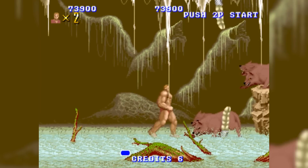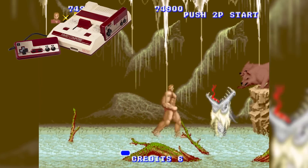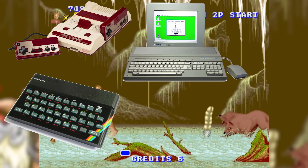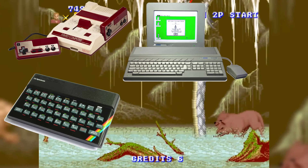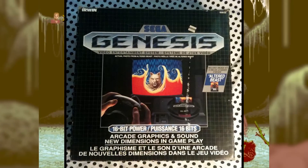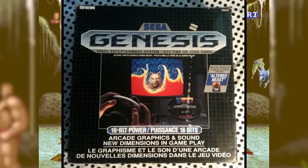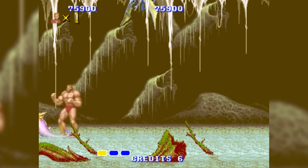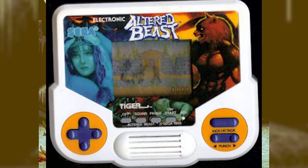The game was ported to a variety of different platforms — PC, Famicom, Atari ST, ZX Spectrum, DOS, among others — and most notably was ported to the Sega Genesis, where the game came bundled with the purchase of a console, before being replaced later with Sonic the Hedgehog. Altered Beast also had a handheld Tiger Electronics game, which was terrible.